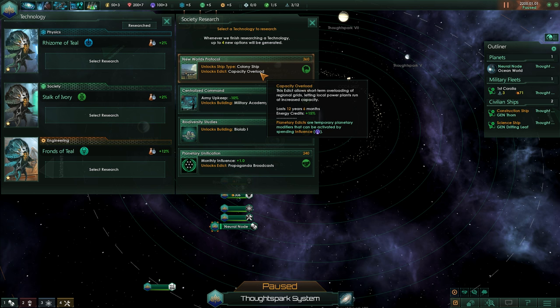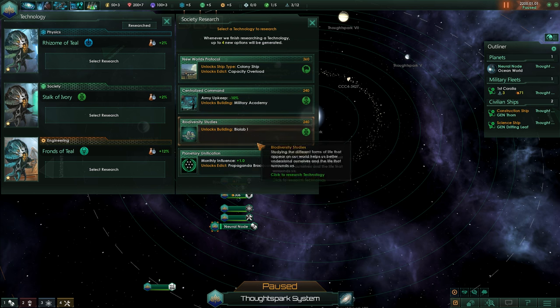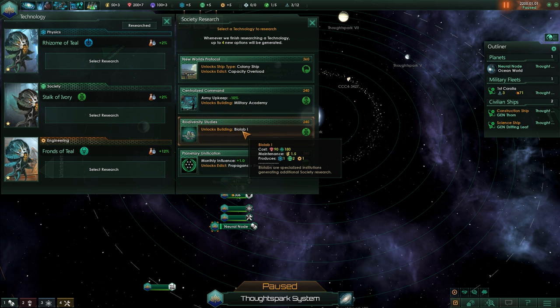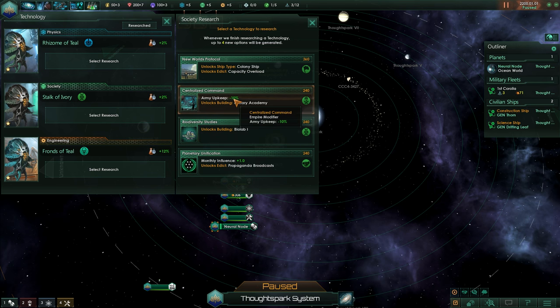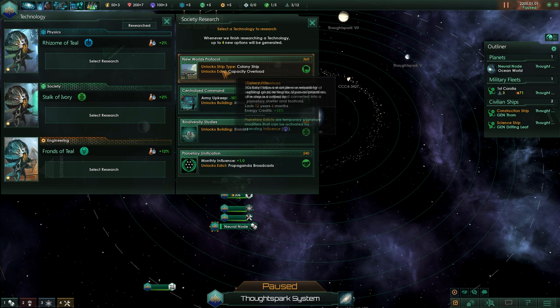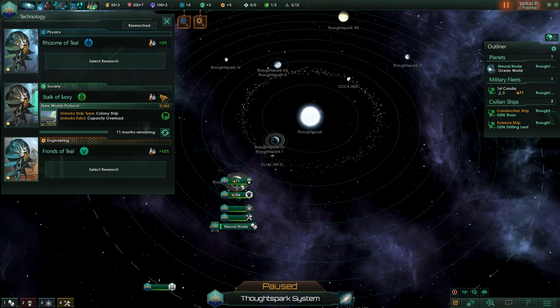On the other hand, if you're playing on the Heinlein patch already, look at the other stuff. Monthly influence would be pretty good even at the start. A biolab you probably wouldn't need, as research isn't that important early on. Also army upkeep minus 10% — you don't have a really big army. In that case I'd definitely go for planetary unification to get that plus one influence very early on. But now we're on the Asimov patch, so we're taking the New Worlds Protocol to be able to expand.